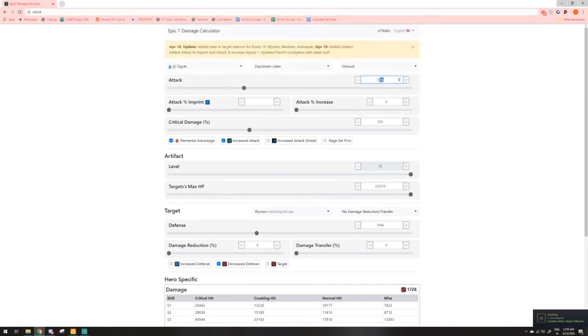Now let's bring this back to 3,000 attack and pump up crit damage by 20% — to 270. As you can see, it's 45,597, compared to our 44,544. Definitely higher. So that's the situation where you have Daydream Joker.